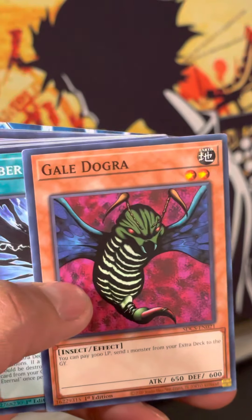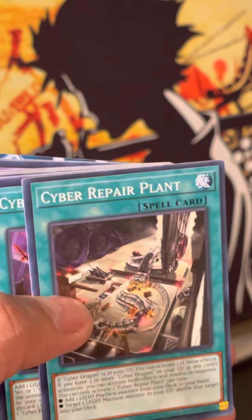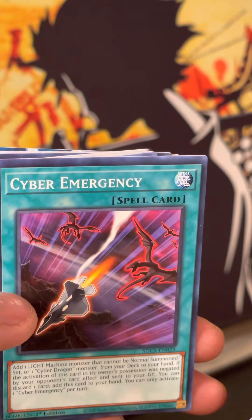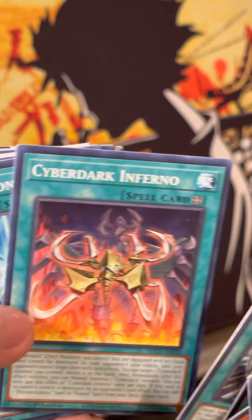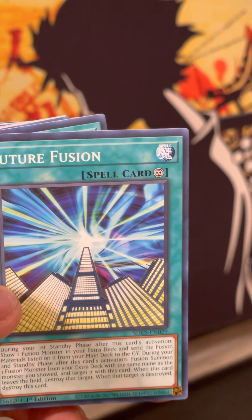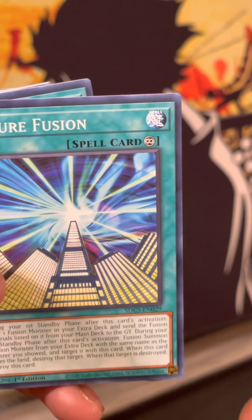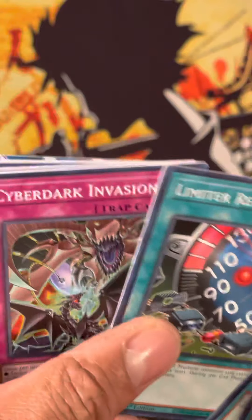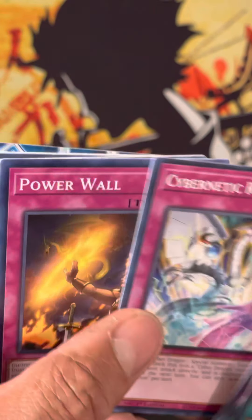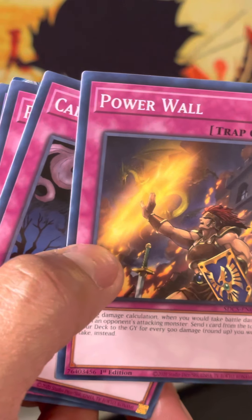Gale Dogra if you want to have some spice with Drytron. Cyber Eternal, Cyber Repair Plant — you can search Kaiju with that. Cyber Emergency, Cyber Dark Fusion, Cyber Load Fusion, Cyber Dark Impact, Cyber Dark Affirm, Future Fusion — broken at the time but they made it worse, because you send to the Graveyard on your first Standby Phase. Fusion Tag, Machine Duplication, Limit Removal, Cyber Dark Invasion, Cyber Revolution. Power Wall — Zane Truesdale didn't care about his Life Points that much, and he just did it. This stops you from losing Life Points, so he knew exactly what was in the deck.